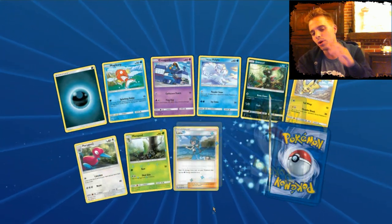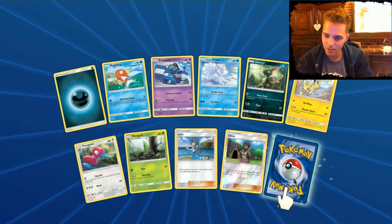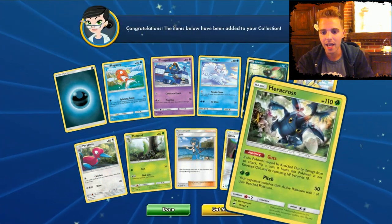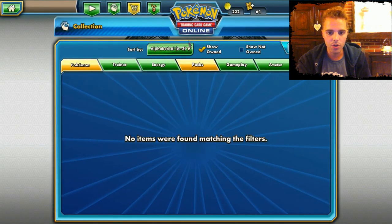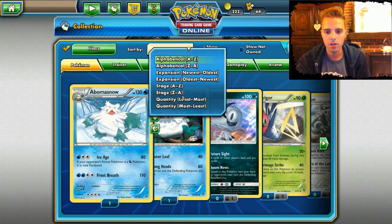Last pack — don't have any hope for this one, but that draw was just insane. Heracross — doesn't even matter. Let's just have a little recap. Just go to Pokemon and filter them out by set: Burning Shadows, GX types. What did we get?